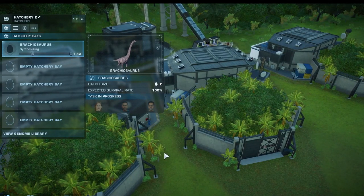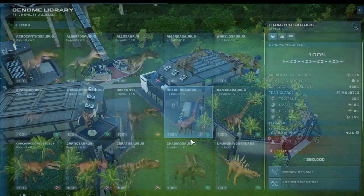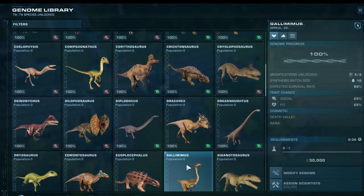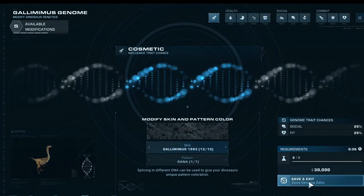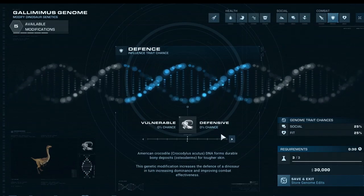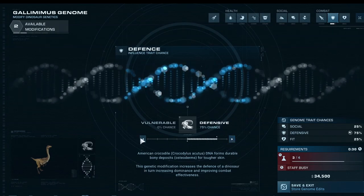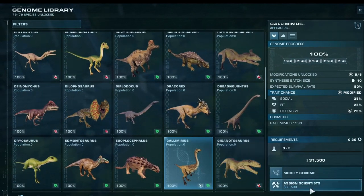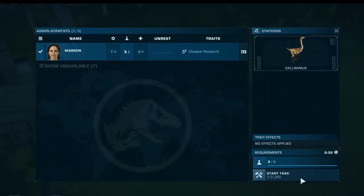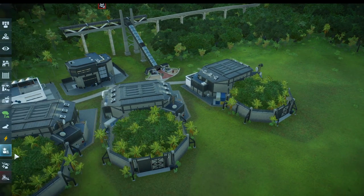I was trying to find the best scientists with the best upgrades but there weren't that many. For the last hatchery I want some gallimimus, because we're going to need a herd of them for the raptors and T-rexes. We'll do the 1993 version and give them some defense — though that adds too many scientist points, so we'll leave them as is. I only have one scientist left; all the others are preoccupied with the other breeding. Now it's a waiting game.